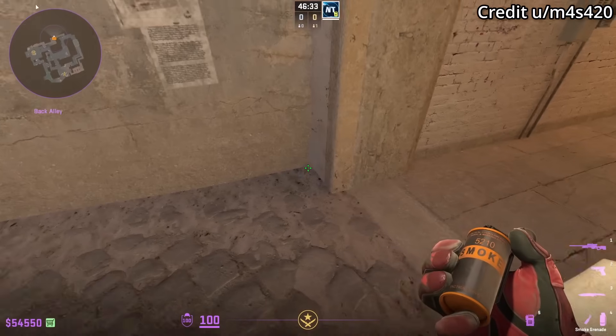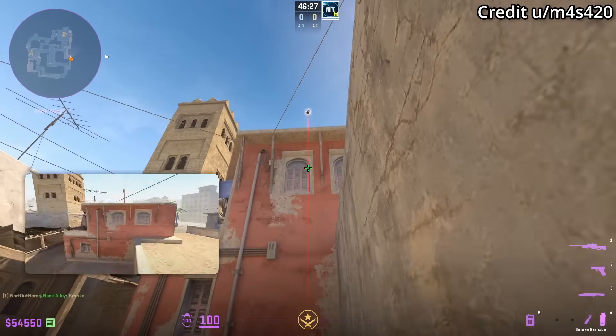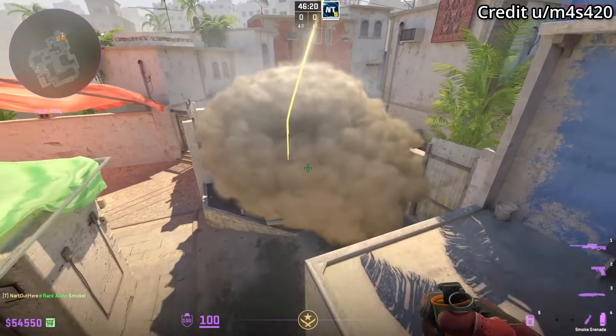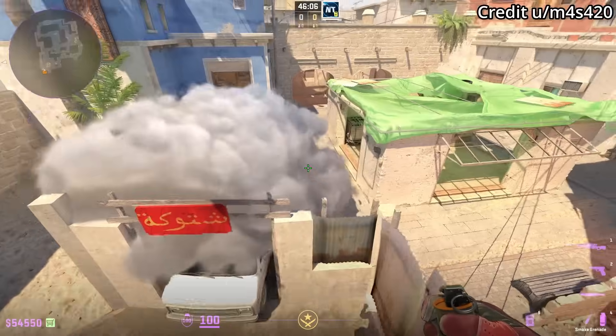Smoke top van from inside apartment: stand in this corner, aim bottom right of this window, then jump throw. The smoke is going to land on top of the van, extends down, covering any CTs playing under van as well as any AWPers trying to peek on top of van or even the ledge angle.